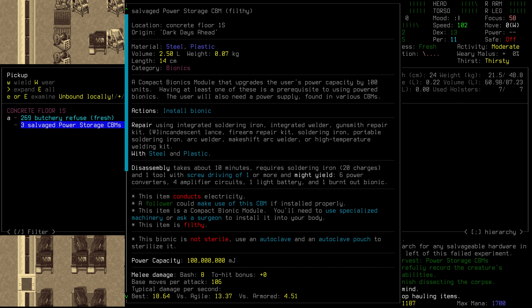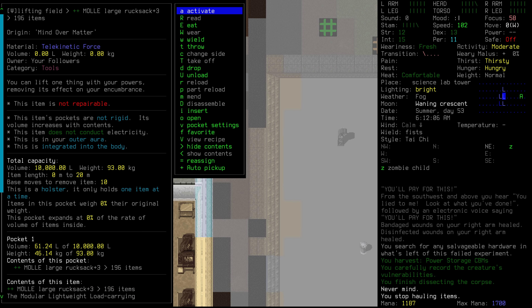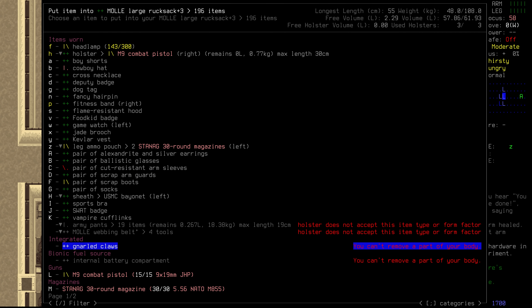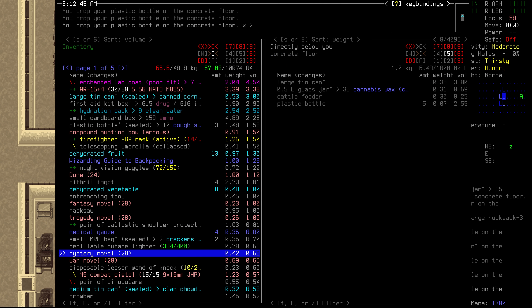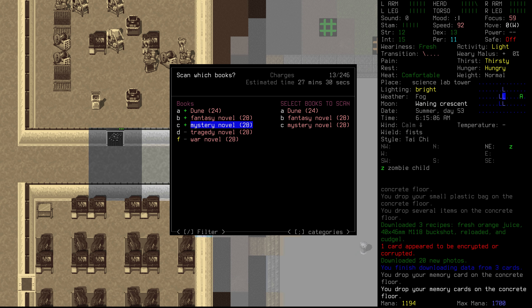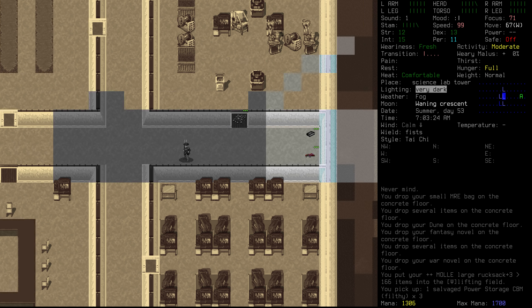Volume is 2.5 liters at the moment, so we have to go through all of our things and see how much space we have left. We don't quite have enough space in our backpack at the moment. Probably don't need the wax right now — that can go. These novels we've got, we can just digitize those. First of all, let's just download some data and then we'll go and store these books. And we have those three salvaged power storage CBMs now.